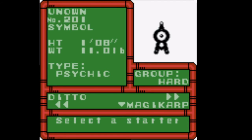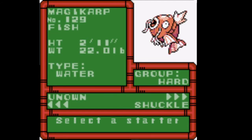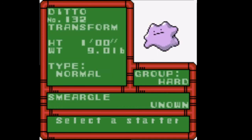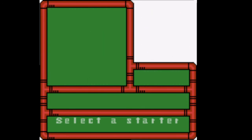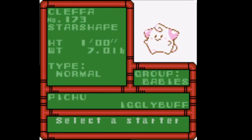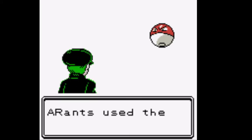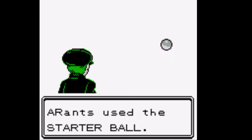The extra hard starters are Smeargle, Ditto, Unown — you can literally just have an Unown — Magikarp, and your old pal Shuckle. But I think the choice is very clear: Voltorb. Oh my god, Voltorb! To conquer the universe with a sentient Pokéball — come here, you. Choose Voltorb? You're goddamn right. Angry Ranter uses the starter ball. Catch the Pokéball with a Pokéball. Yeah!